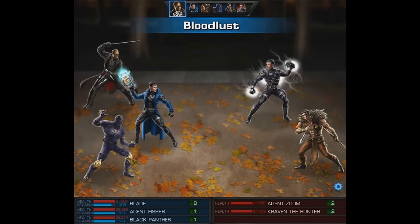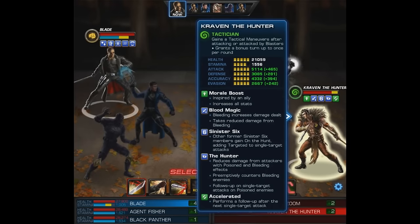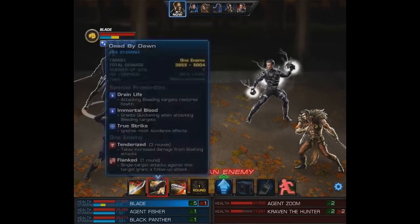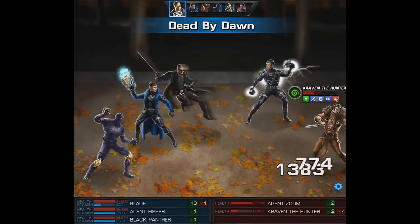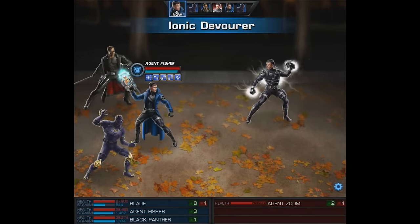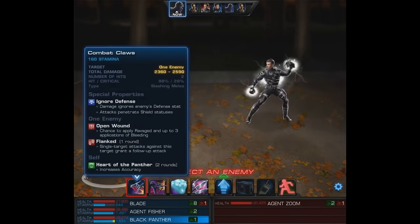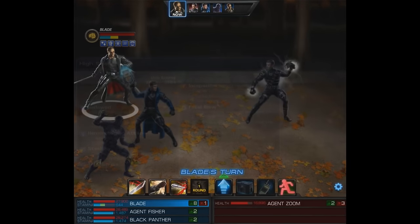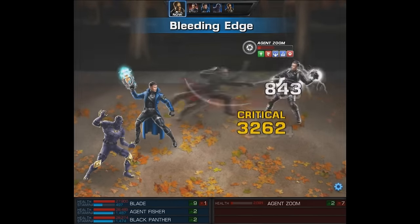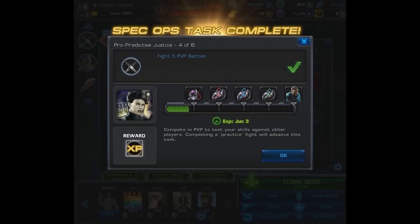We were using Blade and Black Panther with his ultimate. Blade goes first and absolutely tears through Craven the Hunter — he'll use Bleeding Edge, then another Bleeding Edge, followed by Dead by Dawn and another follow-up attack. Craven's already knocked out, so we focus on the enemy agent. We'll put Despair on him, then Black Panther uses Combat Claws, then Blade does Dead by Dawn followed by Bleeding Edge, and the agent goes down to DOTs. Task number four is done — we get 1200 experience.